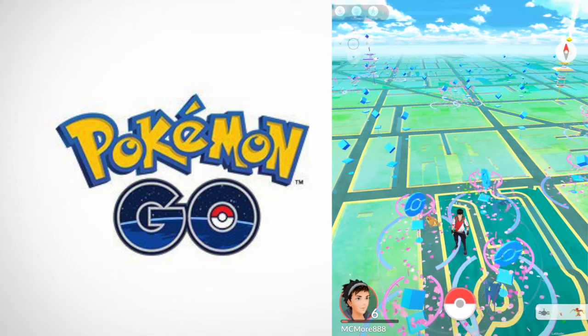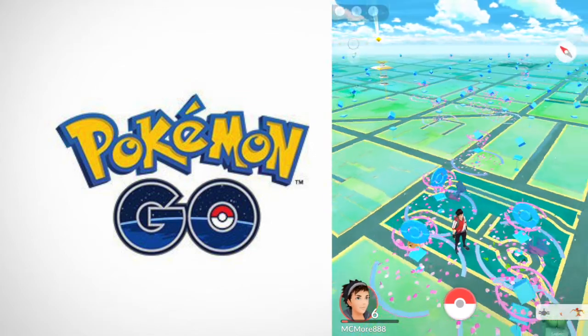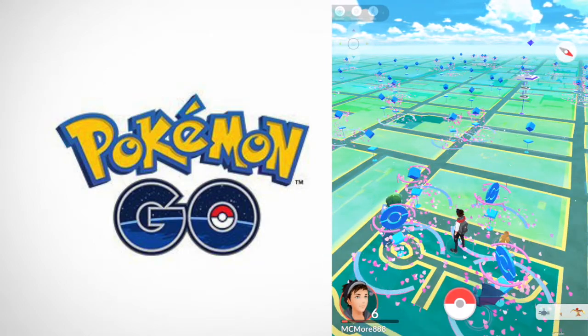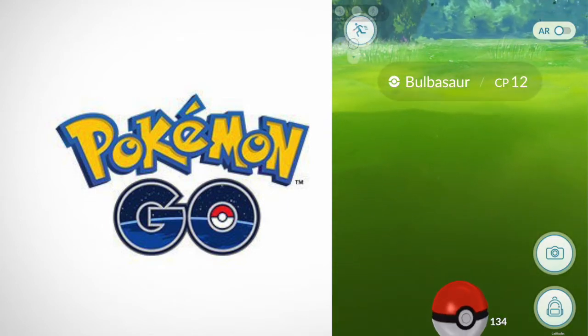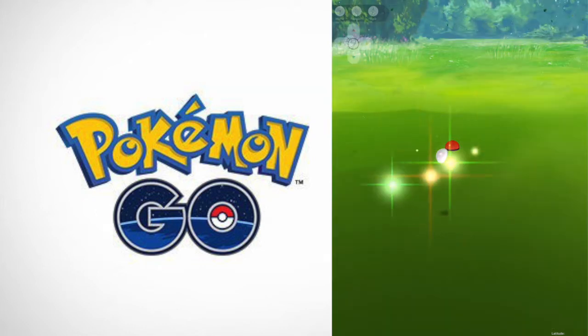Hey guys, what's up — Minecraft and More here — and we're back in the video. Today I have something pretty amazing. I'm not where I usually am and there's like 15 Pokémon around me. Do you want to know how I got this? Stick around, but first I just need to catch a Bulbasaur because there's one right here. He's invisible but that's fine, it's just my wi-fi loading.